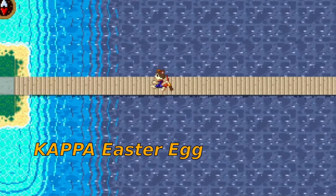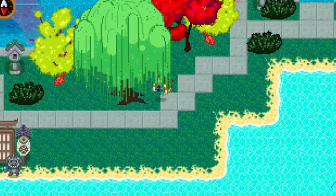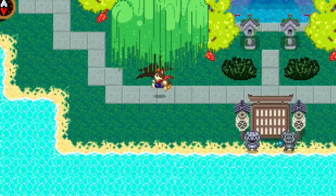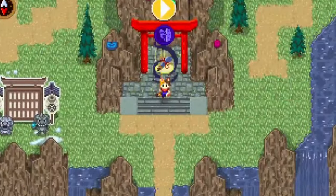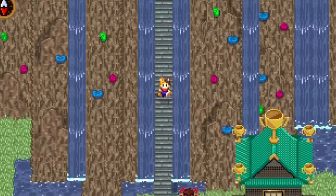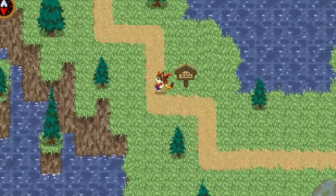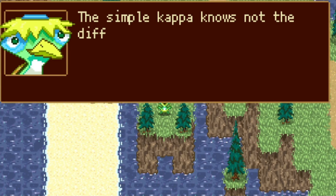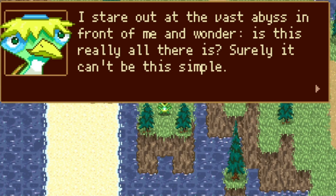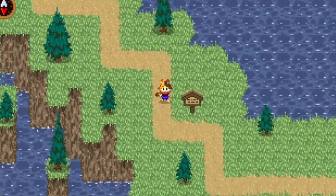Easter egg for those who watched to the end: the Kappas in the game are known for only saying one word — 'kappa kappa kappa' — which may be a Twitch reference. However, there's actually one Kappa in the game having an existential crisis. Start heading towards the docks but before you arrive, you'll notice a kappa standing on his own to the south. Take the path there and you'll open up dialogue about how he's envious of the other kappas who are not as self-aware as he is, and how lucky you are to not be aware of your own existential dread. A strange but interesting Easter egg.